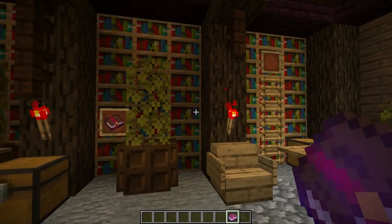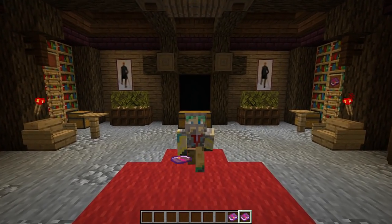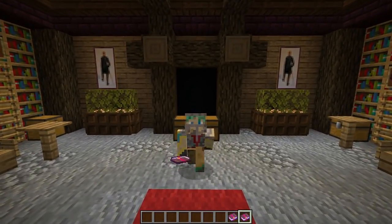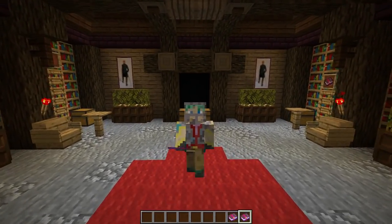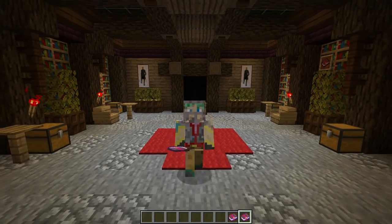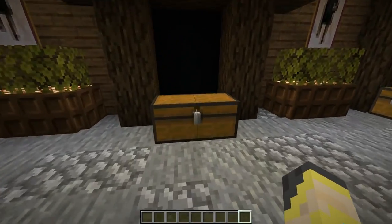Finally we have Unbreaking, which is just all around very, very nice. Unbreaking has three levels, and with it on your chest plate it will last a whole lot longer. With Unbreaking III, if a skeleton shoots you, there's a good chance the chest plate will take zero durability damage — which is of course very nice. If you have a diamond chest plate, Unbreaking III in my opinion is a must-have so that plate can last a whole lot longer. That's it — that's all of the chest plate enchantments.